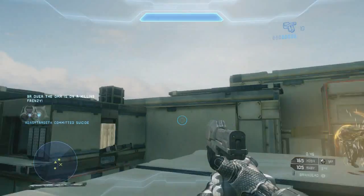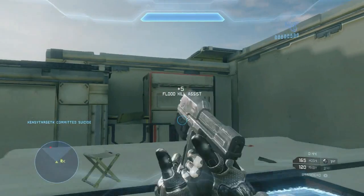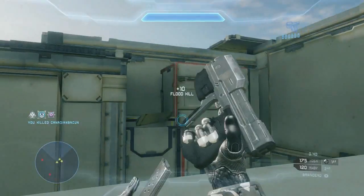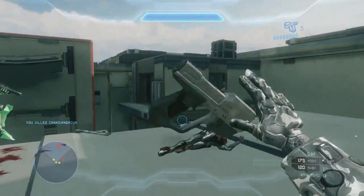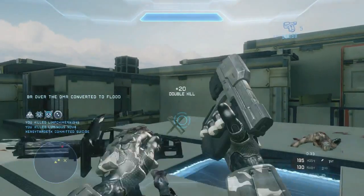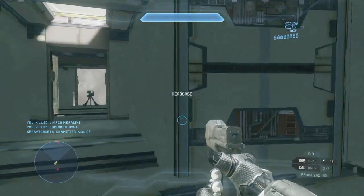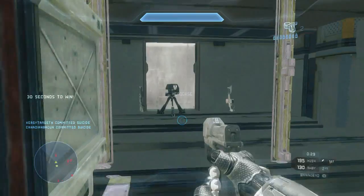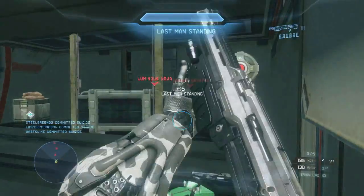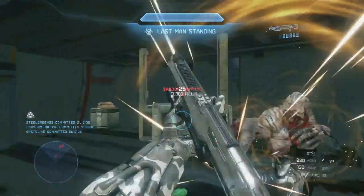We're just about to head into the last, final safe room, and something pretty hilarious happens right here. I'm one of the last two humans when my teammate gets killed by a tripmine. Just to be clear, this is not the map's fault — this was Halo 4's lag that killed him. Regardless, it leaves me in a pretty bad situation as the last man standing. I do manage to get a rampage before getting overrun by the flood.